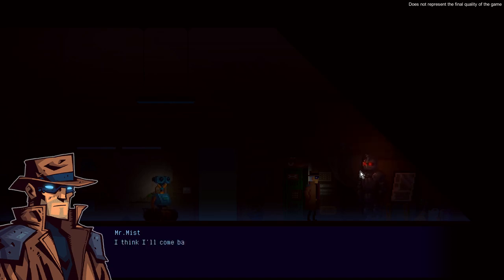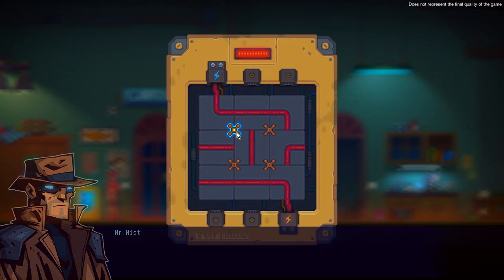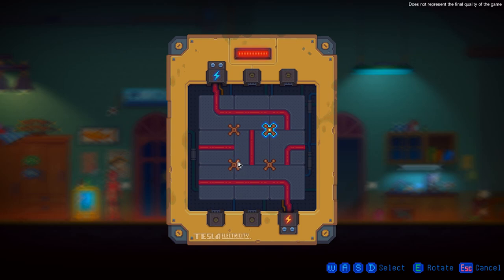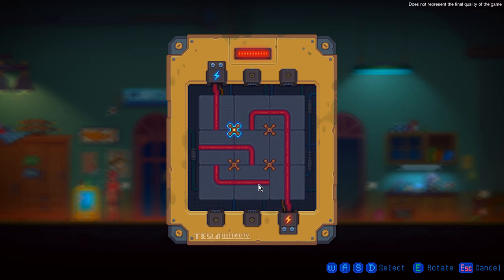Whoa, damn, that scared the hell out of me! Let's start by turning on the lights. We can go down now because we got the key - that was scary. Oh, a little puzzle game. Do we need to turn things? Oh that's nice, this is one hell of a nice puzzle. This is kind of hard. All right, so we got that part fixed.